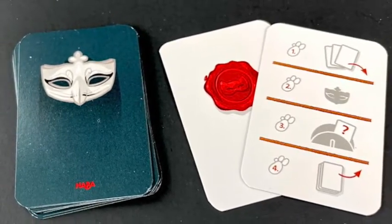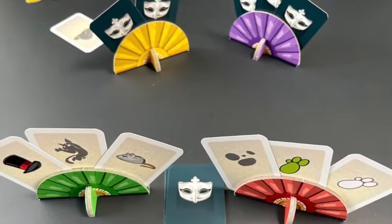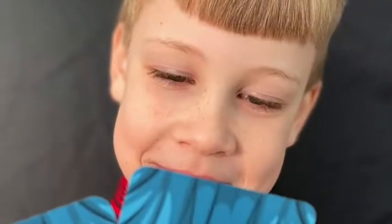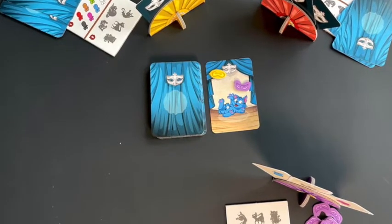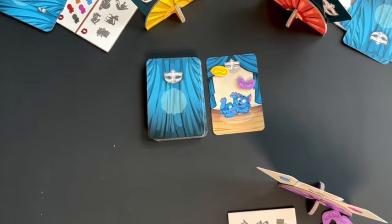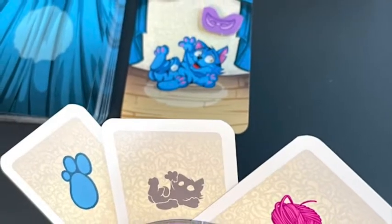Each player chooses a fan and a matching set of mask tokens. Then shuffle the feature cards and deal three to each player to place in their fan, but keep them secret. Each player also gets three cat cards to make up their hand. On your turn, play a cat card from your hand into the center of the table. Every player needs to carefully check if that cat card has any of the features they were secretly dealt. Any player who matches places one of their masks onto the cat card.